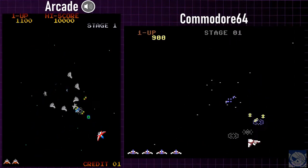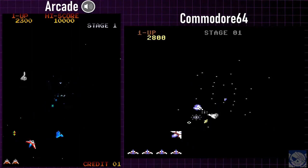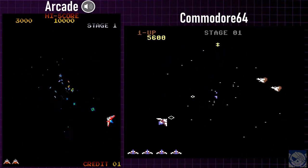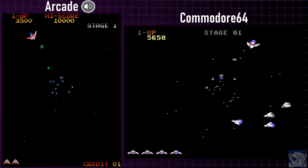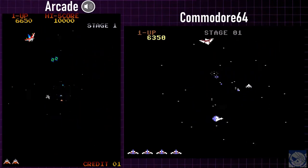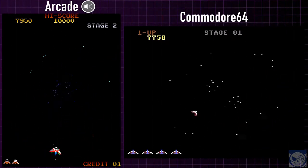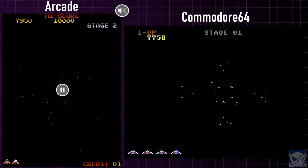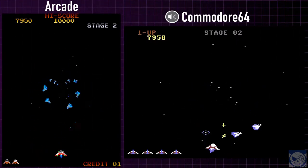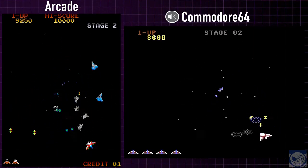Alright, here we go! Check out that awesome arcade music — well, awesome for 1983 anyway. You can see the flashing enemy sprites in the C64 version all over the place. You'll see the C64 sprites stop flashing when they come out of the center. As you can hear, the Commodore 64 version sounds pretty good, but clearly less powerful.